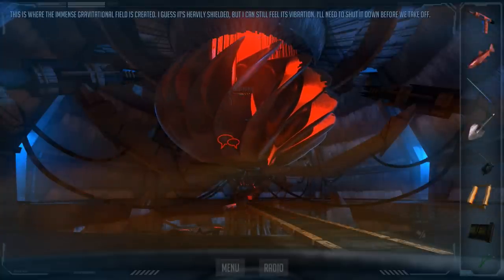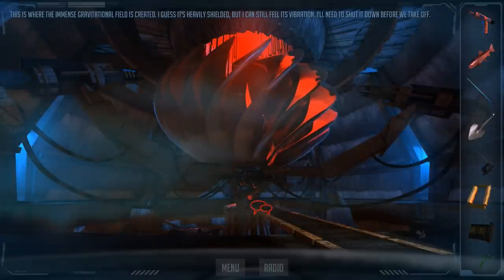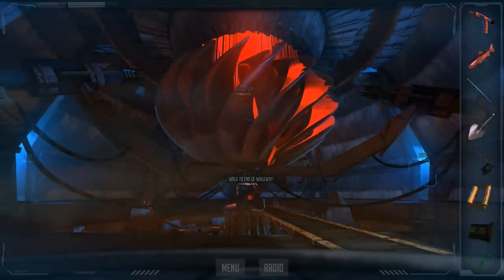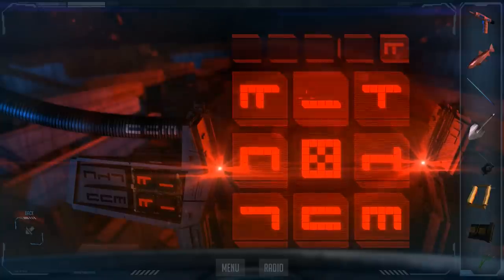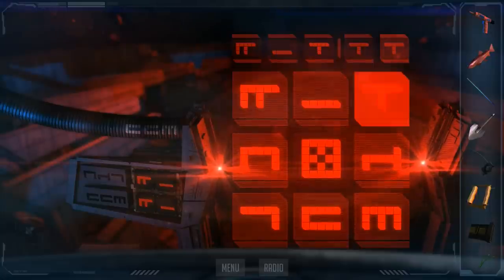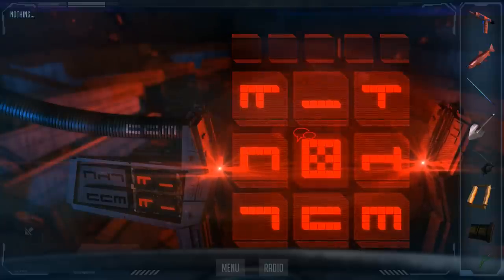This is where the immense gravitational field is created. I guess it's heavily shielded but I can still feel its vibration. I'll need to shut it down before we take off. Alright, so we do have places to go inside of here. Let's see what's here. What the fuck is that? I think this is a status display — the bottom markings are identical to those on the power cable. Here's my timer.